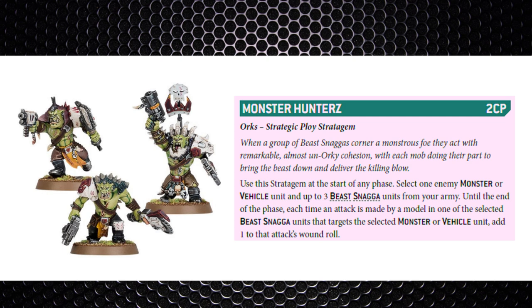Another stratagem is Monster Hunters for 2CP — used in any phase, select one enemy monster or vehicle unit and up to 3 Beast Snagger units. Until the end of the phase, each attack made by those Snagger units targeting that monster or vehicle gets +1 to the wound roll. Combined with +1 to hit, that's hitting on 2s and wounding on 4s against our vehicles and monsters. Quantum Shielding blocks the bigger weapons needing fours, but a 20-man mob with 3 attacks each does about 12-13 wounds — not even counting pre-charge Slugga shots.